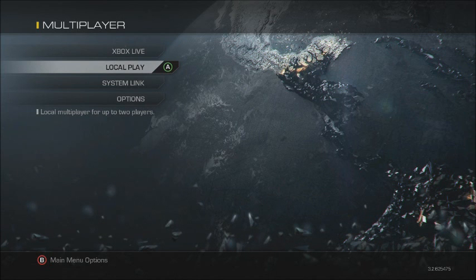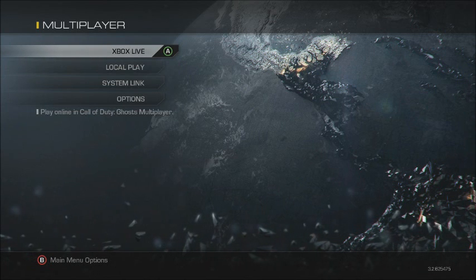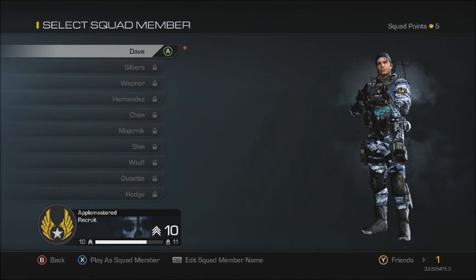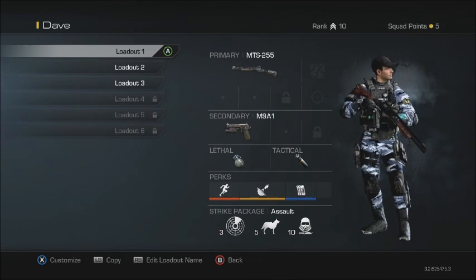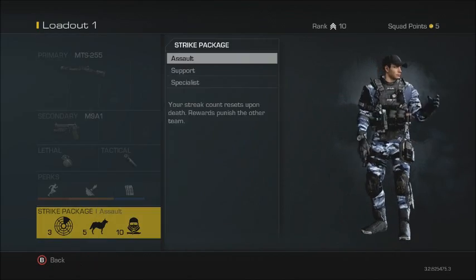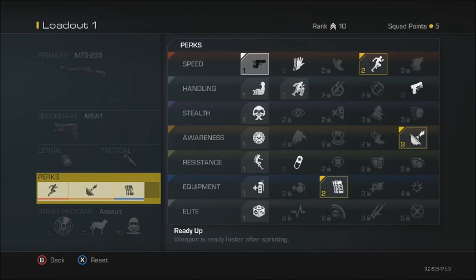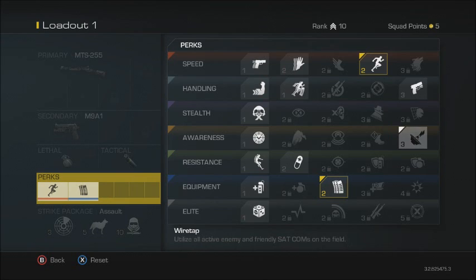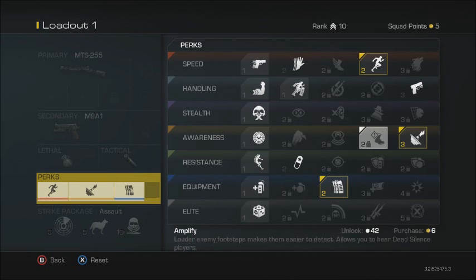Jumping right into it, what you're going to want to do is start up a class. With your character it's not going to cost you much — you just have to unlock a perk called Wire Tap. You can see it on screen here in a minute. It costs three squad points and it's in the far row. By description, it utilizes all enemy satcoms and friendly satcoms.